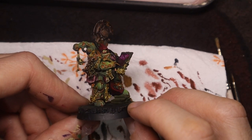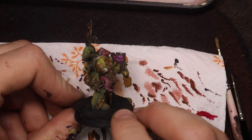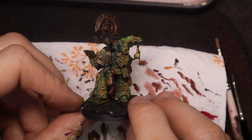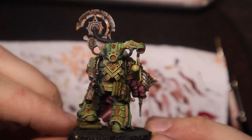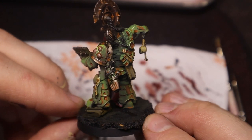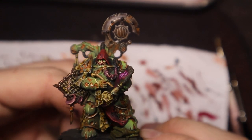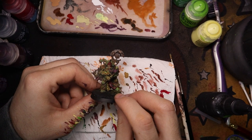There he is — all done. So pleased with the model, he looks so cool. All of the lining was worth it — doing all the lining in the shadows, lining his armour, the edge highlights, all the different cool rust effects placed purposefully. Super, super happy with the model. Absolutely love this kind of green and the Death Guard and Nurgle stuff — there's so much detail, love painting them. Just give you a bit of a further away look so you can see what it looks like from a distance.